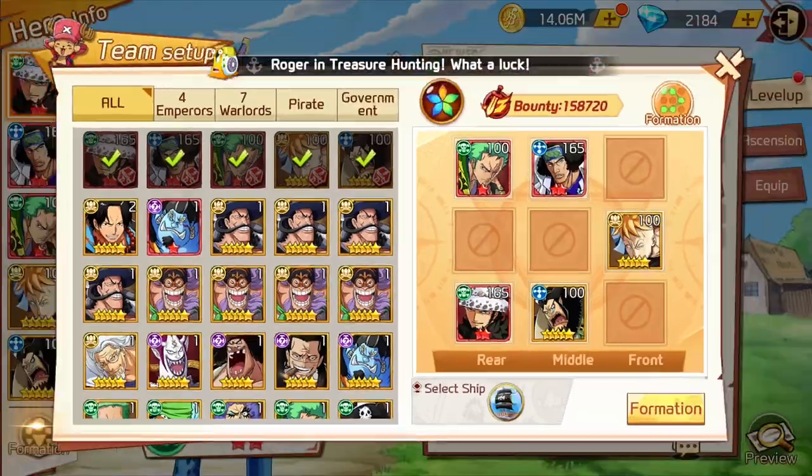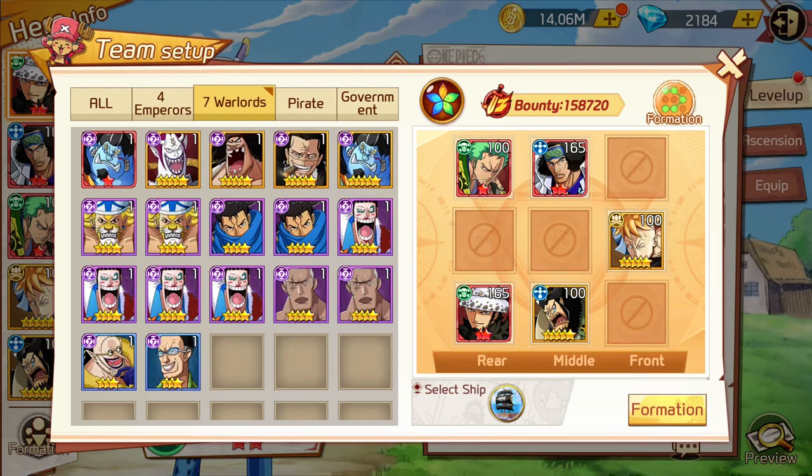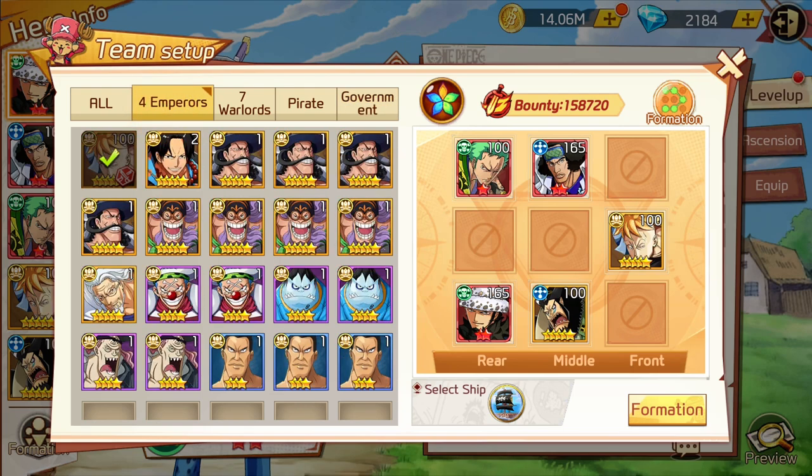If we're looking at factions, there are different factions. We have our four emperors, seven warlords, pirate, and government. The reason this is important is because when you have five characters from a certain faction, you get bonuses.